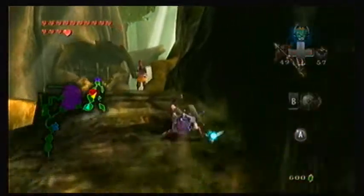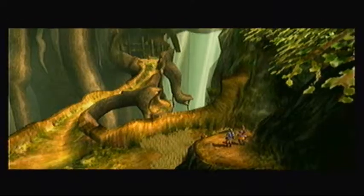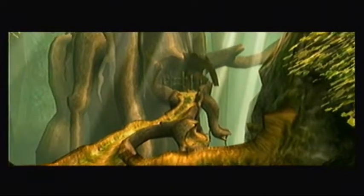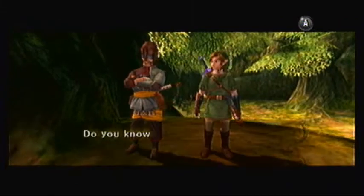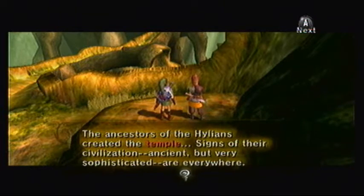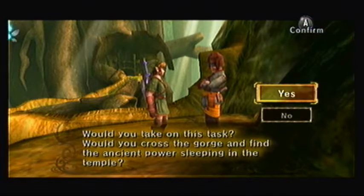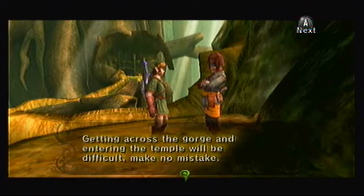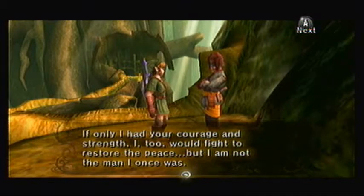Let me go talk to him in my Hylian form. It has been a while since we took a walk in the forest. That's where I saved your son from those Bokoblins. So many memories here. Do you know about the far side of this deep gorge? Some say there is an ancient temple deep in the woods that guards the sacred power. The ancestors of the Hylians created the temple — signs of their civilization, ancient but very sophisticated, are everywhere. If someone could obtain the power of those ancient people, I am sure it would go a long way towards saving Hyrule. Link, would you cross the gorge and find the ancient power sleeping in the temple? Getting across the gorge and entering the temple would be difficult, make no mistake, but I'm sure you can do it. If only I had your courage and strength, I too would fight to restore the peace, but I am not the man I once was.